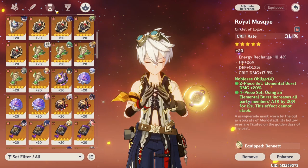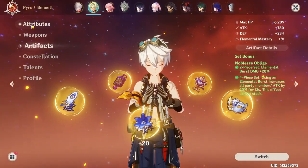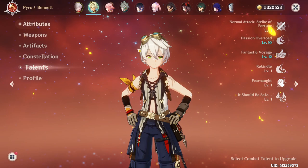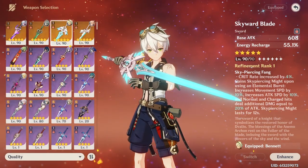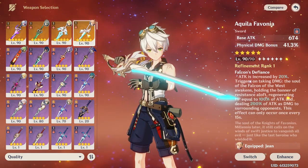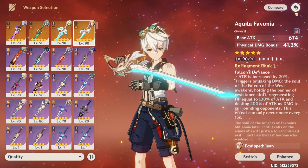In fact, you don't have to build him with any attack at all in his artifacts. How Bennett's buff works: it is based on his level, it's based on his weapon, and also it's based on the talent of his skill. So generally majority of people will want to build him with the highest base attack sword. I'm using a Skyward Blade here — it has 608 base attack — but you might wonder why I'm not using this other one with 674, and I'll touch on that.